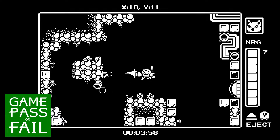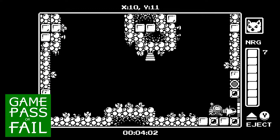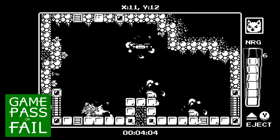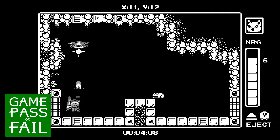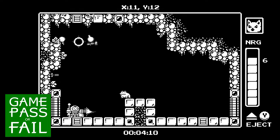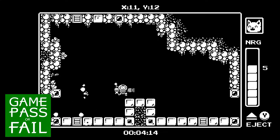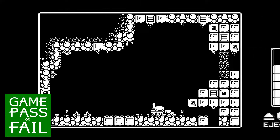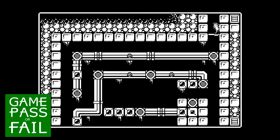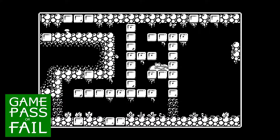Devolver Digital is the king of unique indies. Recently, it's focused on retro-style games, and none of them go as far back as Gato Roboto, a one-bit, black-and-white Metroidvania where you play as a cat in a mech suit. It was originally released in May of 2019 and launched into Game Pass alongside its Xbox One debut in April of the following year. The appeal is obvious, and critics have been kind, but is Gato Roboto a game pass or a game fail?